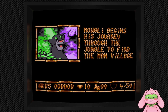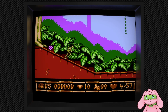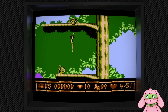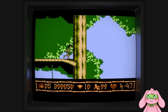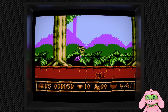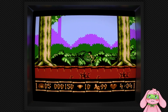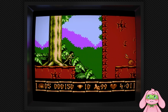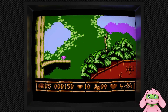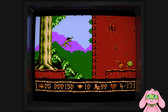Mowgli begins his journey through the jungle to find the man village. He's old enough to not live with his parents anymore. I just turned a warthog into grapes. That's some good design — the run button is the same button as the throw button.